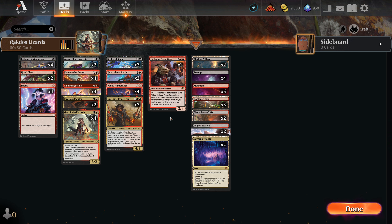Anyway, the rest of these cards are kind of self-explanatory — they all have abilities that trigger with loss of life, or with your opponent losing life or something like that.